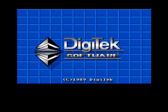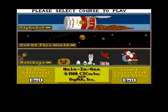Hello, today we're gonna have a game of Halting 1 on the Commodore Amiga. This is a game request by Ashley Farnham — it's a miniature golf, crazy golf type of game. I've reviewed this on the Commodore 64 and I didn't think it was a bad game actually. Let's see how it plays on the Amiga. Looks like we've got a choice of three different courses: alphabet, out of this world, and holidays. Let's have a look at alphabet.